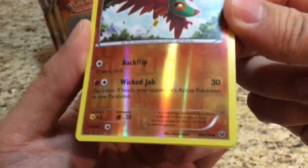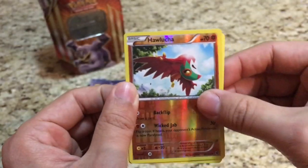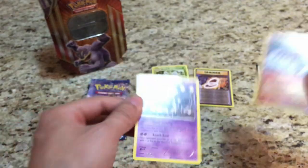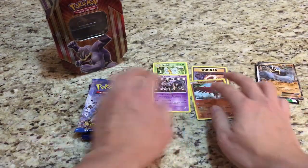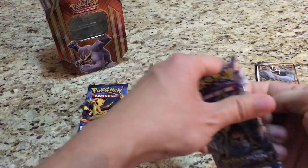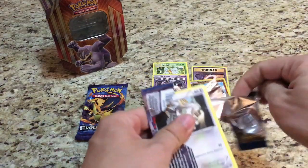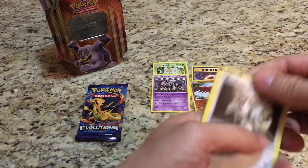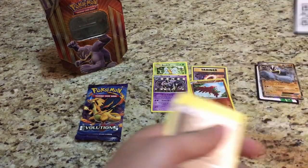The reverse is a Hawlucha — just an uncommon — and the rare is a Grumpig. Alright, two packs down and no pulls yet. Come on, Breakpoint!